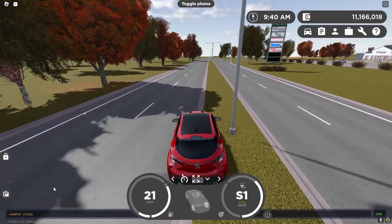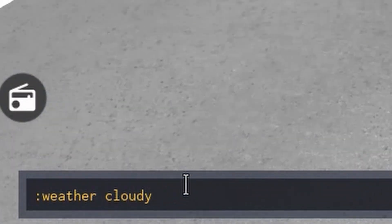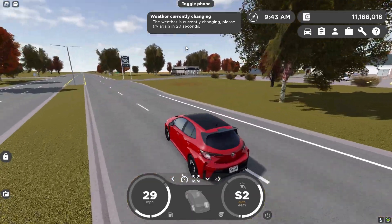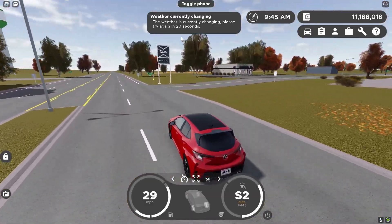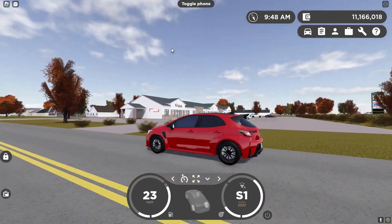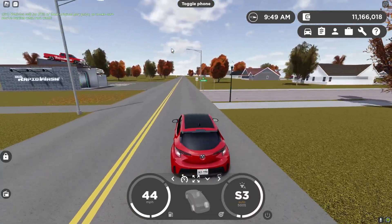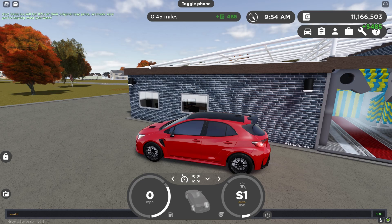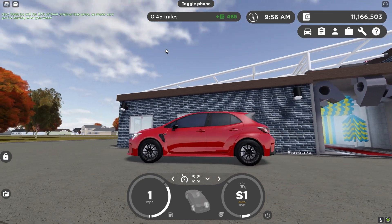For the first weather command, we have colon weather space cloudy. When you enter this, the weather will start changing. If you change the weather too close together, it will say 'the weather is currently changing, please try again in 20 seconds,' so you do have to wait a little bit in between changes.